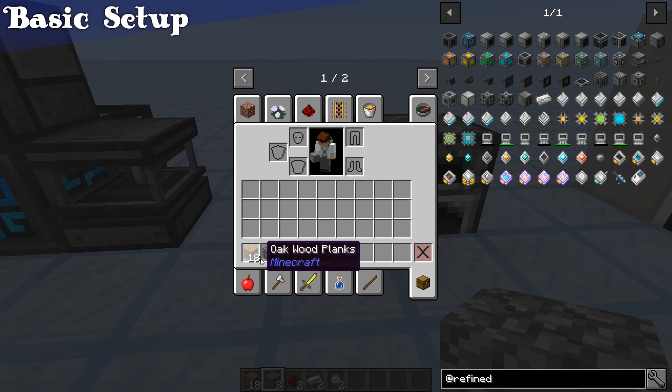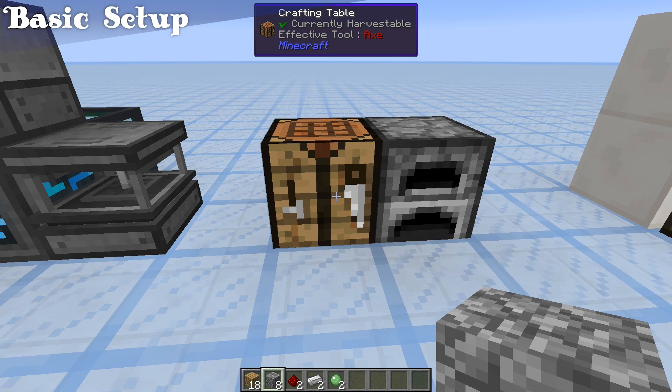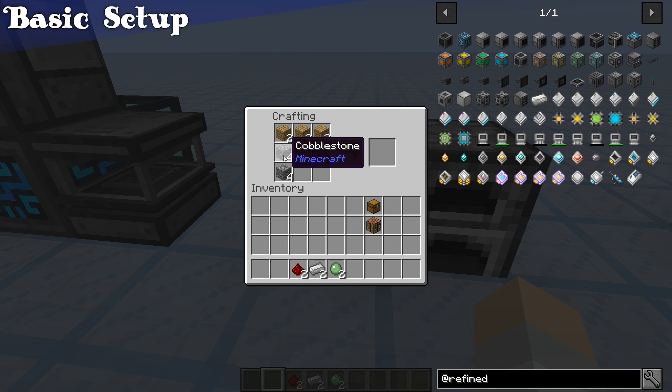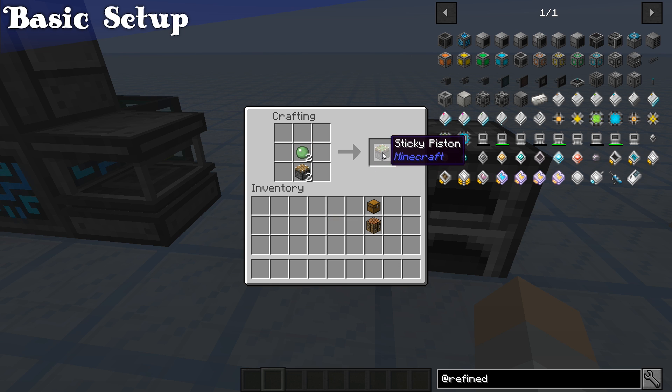Grab 18 planks, 8 cobblestone, 2 redstone, 2 iron, and 2 slime balls. First, we're going to make a chest, then we're going to make a crafting table, then we're going to make 2 pistons, just like so.